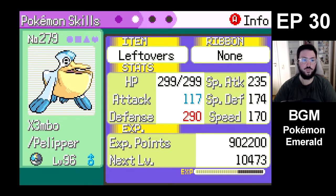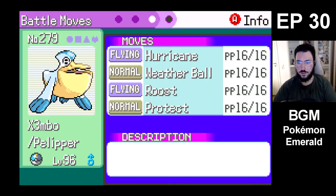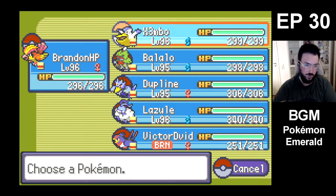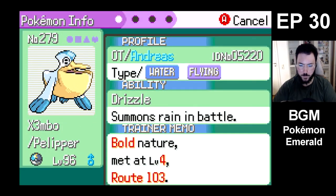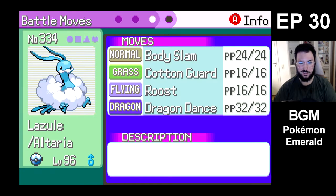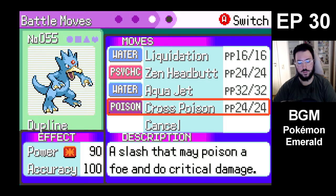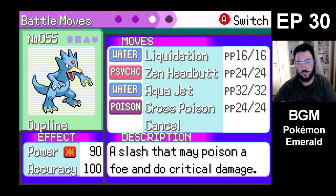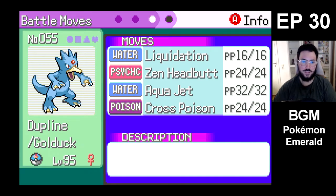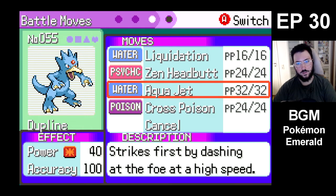I mean, sure, we do have Xembo, but I'm not expecting Xembo to actually sweep. It's more of a physical defensive wall. And I gave Dupline Cross Poison — instead of Ice Punch, I thought Cross Poison might be useful. We'll see.